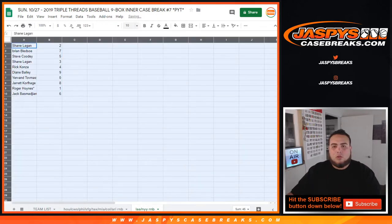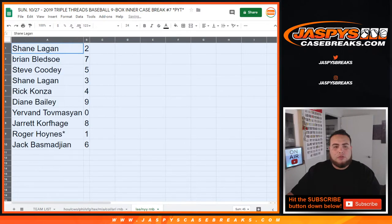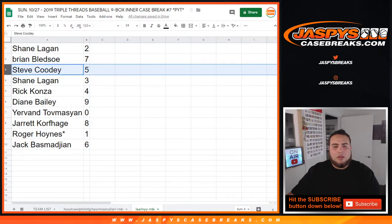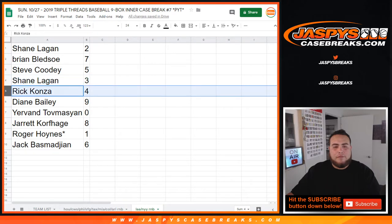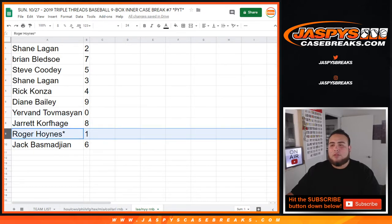So let's see the results. Shane, you have 2. Brian Bledsoe, you have 7. Steve with 5. Shane with 3. Rick, you have 4. Diane Bailey with 9. Yervon, you have spot 0 — so any redemption cards will be yours for those two teams. Jared with 8. Roger, last spot, Mojo — any one-on-ones, you have spot 1. And Jack with 6.